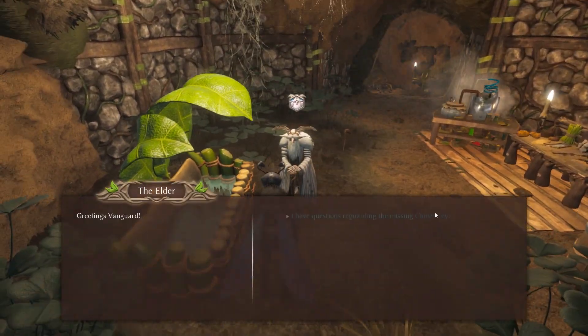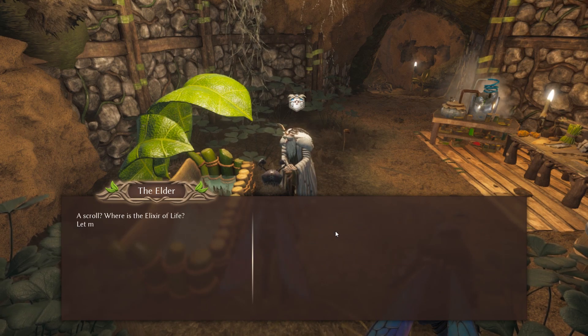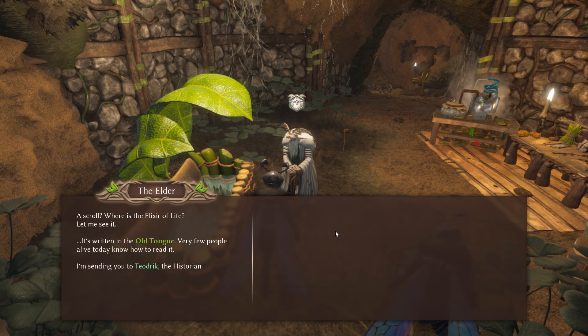First, you must unlock the treat to tame the hornet. To do so, it is recommended that you speak with the elder after you have received the clover key from defeating the king stag beetle, and you give him the scroll.